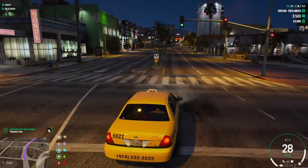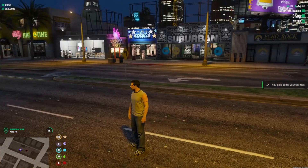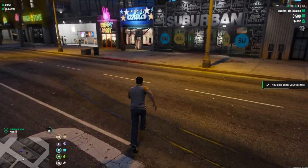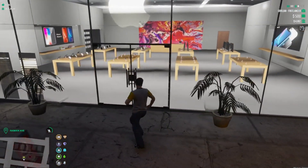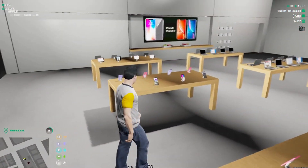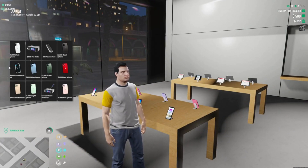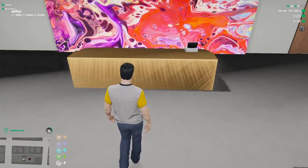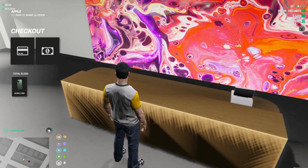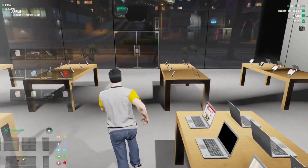Press E to begin the trip and the driver will make his way there. Once he gets close to the location, he'll stop and despawn, and then you just need to head over to the Apple store. Once you enter the store and the menu pops up, hold Left Alt to bring it to focus, allowing you to purchase a phone. Choose whichever phone you want — we'll go with green. Head to the back counter, hold Left Alt again, and choose the bank card to pay through your bank, where you started with $5,000 in the bank and $5,500 cash.